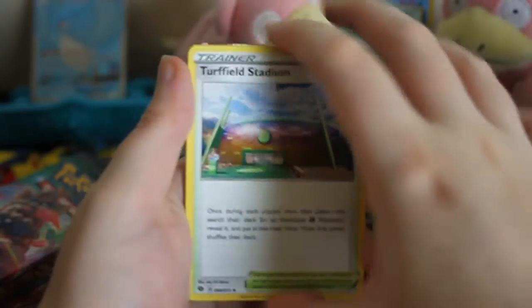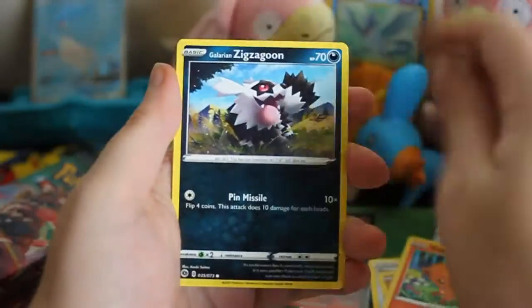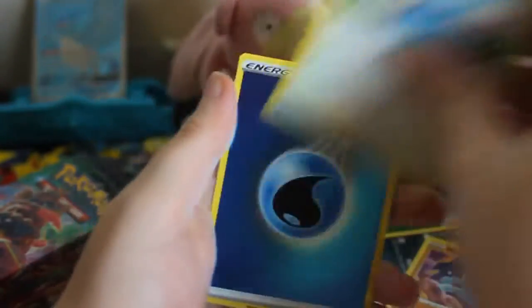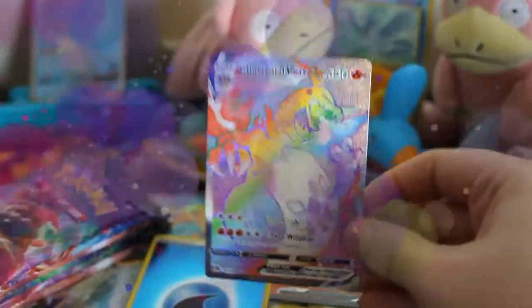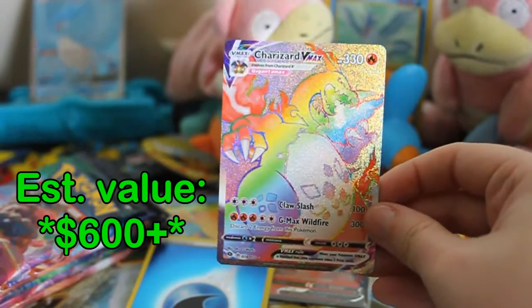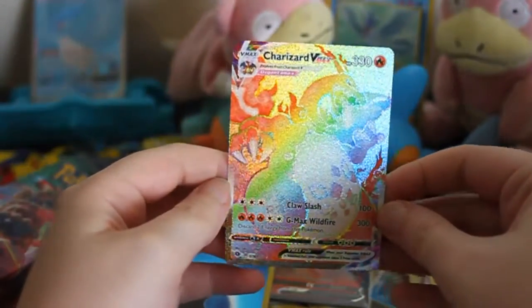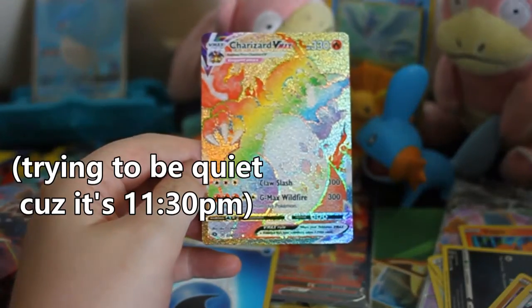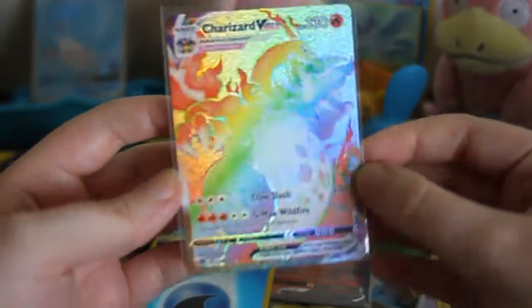Let's keep going and see how I can do. Milo, Great Ball, Rockruff, Full Pick, Linoone, Machop, Swablu, a Reverse Water Energy — nice, I haven't gotten one of those yet. And oh my god... this is going to go into a top loader or a card saver soon, but wow.